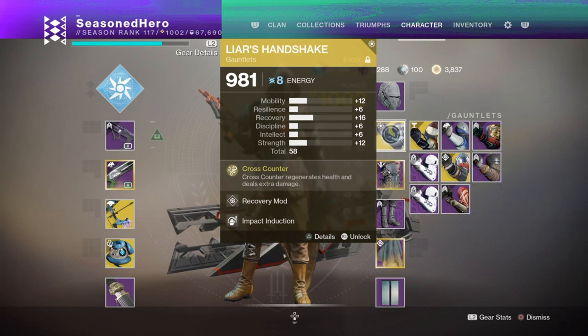For armor, the Liar's Handshake gauntlets with either Solar or Arc affinity applied is the best roll to go with, so you can make use of the mod Momentum Transfer for melee or Impact Induction for Grenade Regen. Whatever one you choose will influence which ability you'll make full use of, and it would be wise to invest in stats accordingly for a big payoff overall, especially when combined with the Warmind Cells.